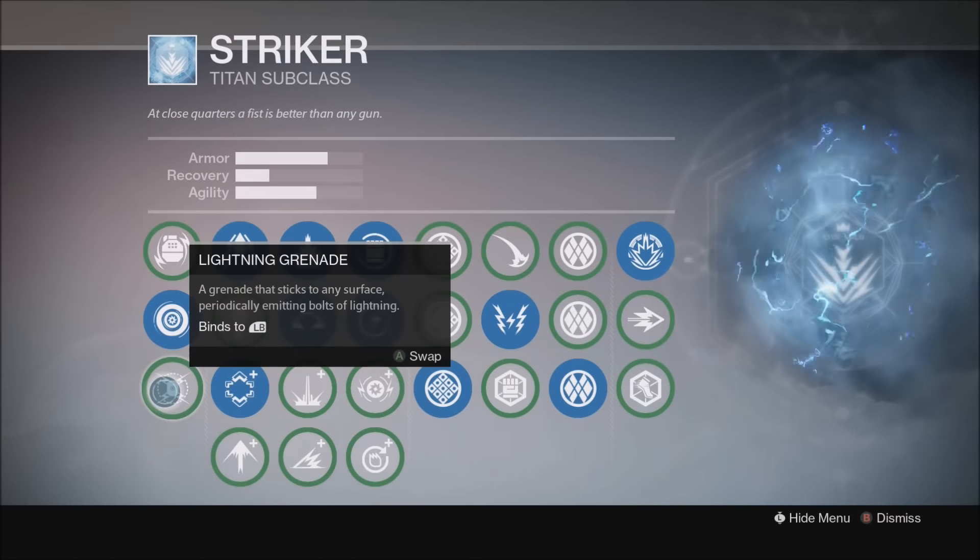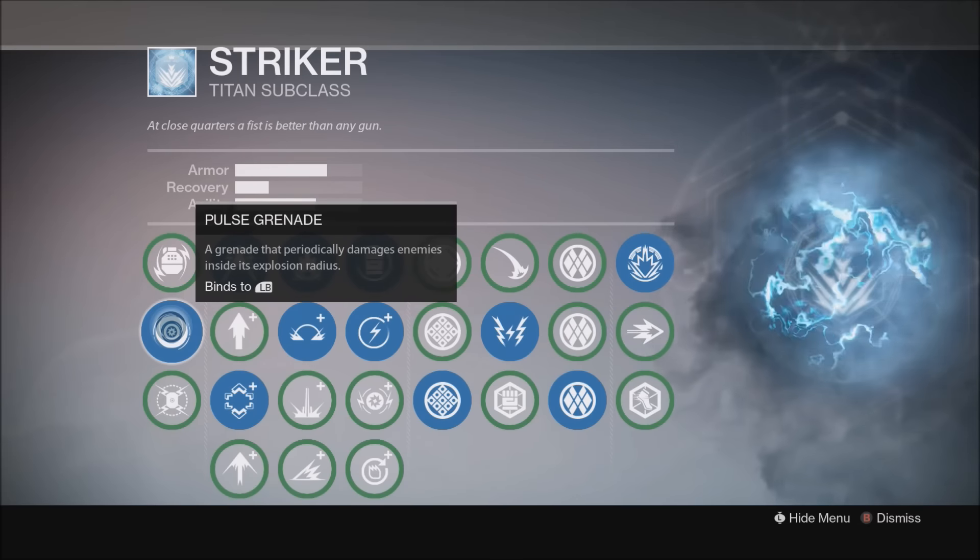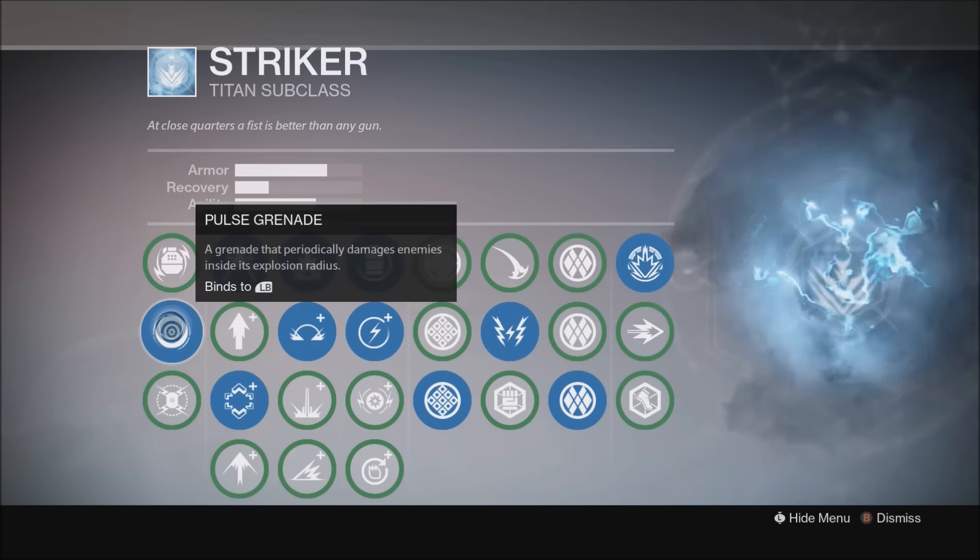For grenades on Striker: we have Flashbang Grenade, Lightning Grenade, and Pulse Grenade. I prefer the Pulse Grenade — I have good results with it. A lot of times the area of effect is small enough that enemies will run into it and they don't seem programmed to avoid it like other grenades. Lightning Grenade is good if you can get it right underneath the boss for continuous damage, similar to Spike Grenade on Defender. For the Storm Fist melee, I use Overload — reduces Storm Fist cooldown and hits have a chance to immediately reset the cooldown. Kind of like Stoke the Forge on Sunbreaker, but with a chance-based reset.